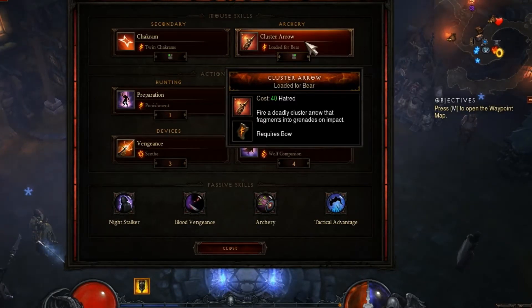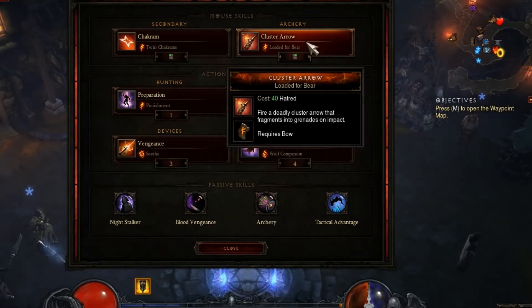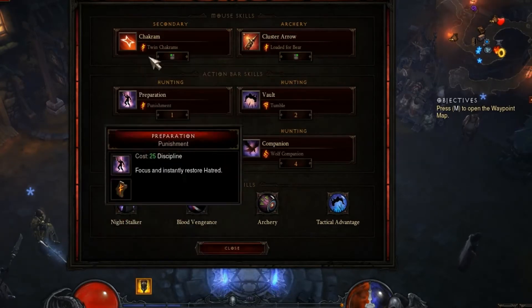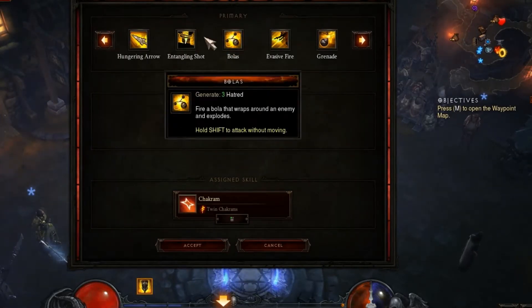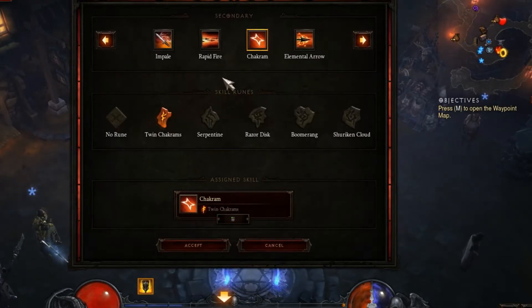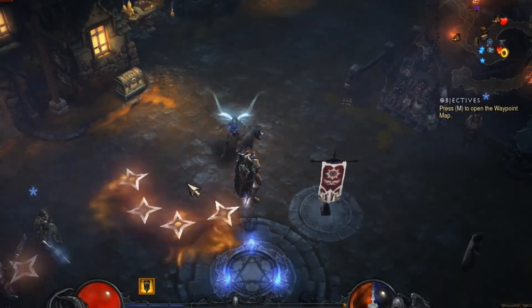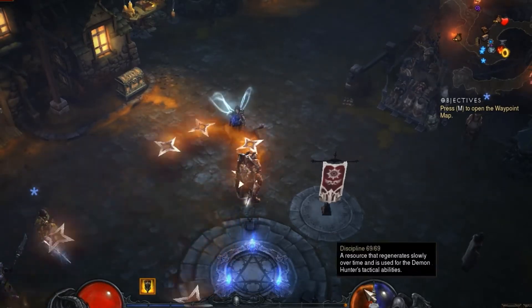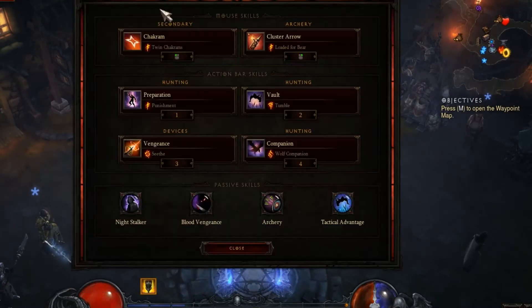I have resource cost reduction so low on this character that I can get rid of the Entangling Shot — Justice is Served — and dump that for the Chakram. I use Twin Chakrams. As you can see, it pretty much doesn't really use any of my Hatred.